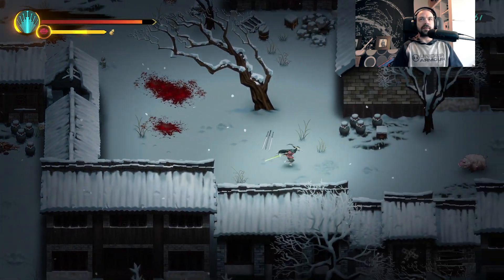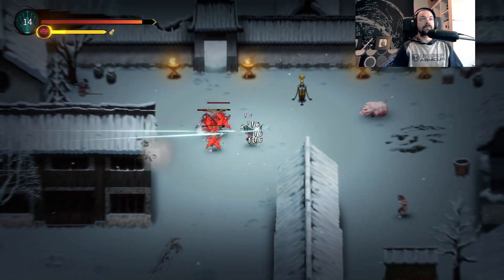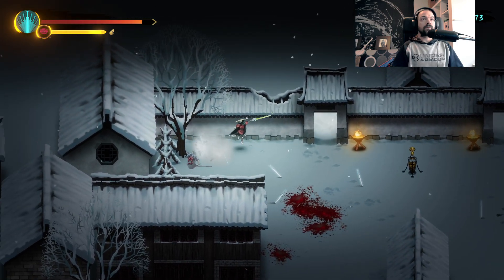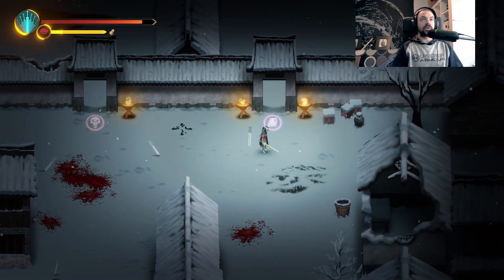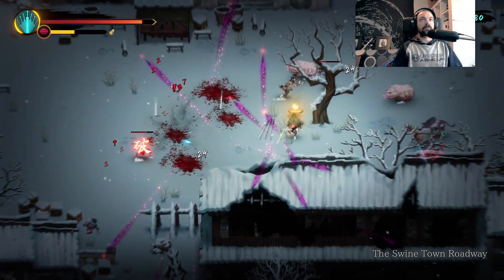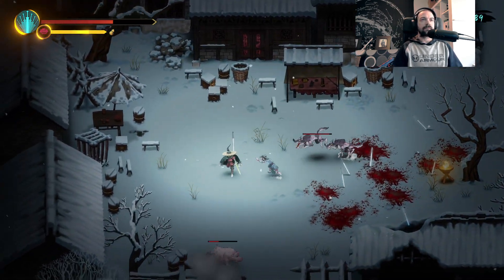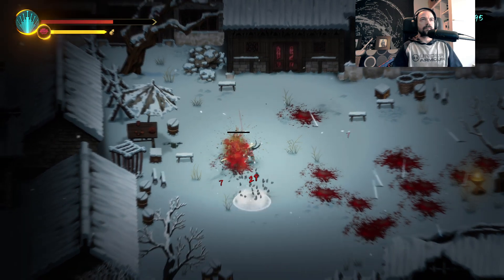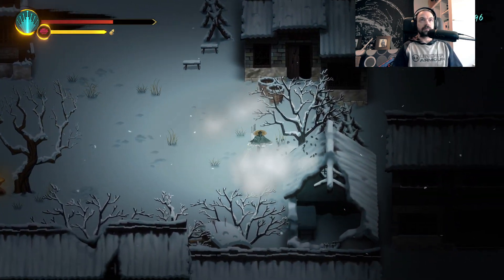I call bullshit on that pig hitting me that time. There we go — let's go with this one. It's turning to a Whirling Monk. Get out of here. God damn it. Those pigs pissed me off. This feels a lot harder than it did in the demo. I'm not going to lie to you — maybe it's just the skills we've got going on.